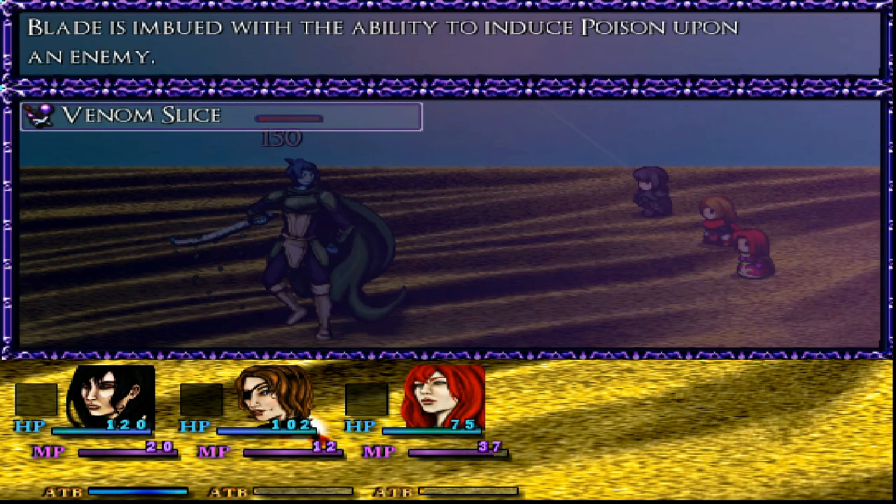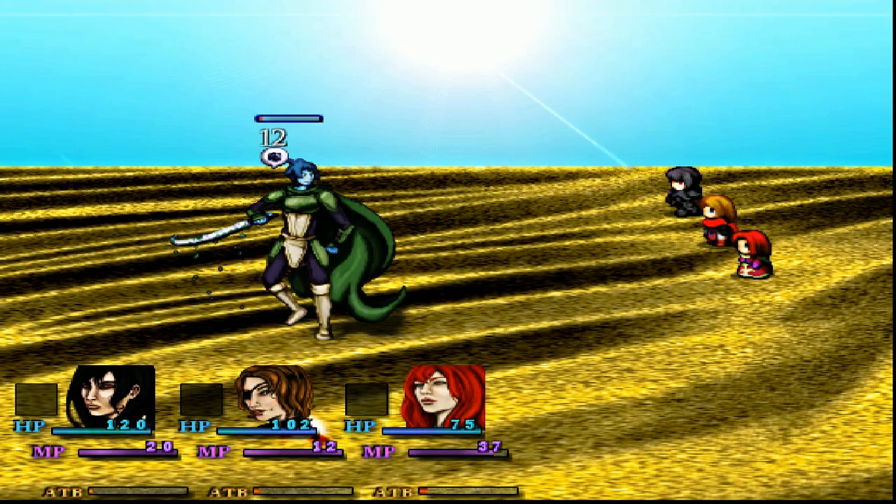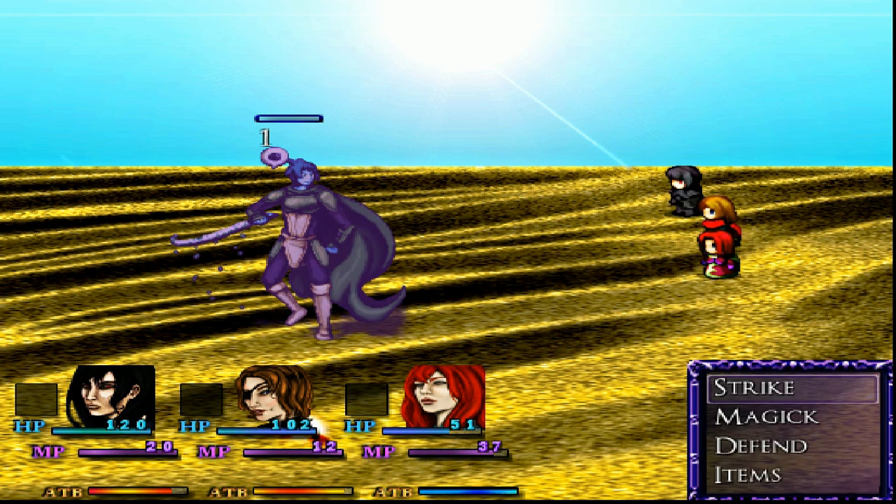We've got Dark Arts. Venom Slice you can use for free — it has the same damage as a regular attack but has a chance to induce poison. We got poison on him, nice! He only took 11 damage though, and he attacked D-Sun, which is not good because she's a spellcaster. Poison does damage based on your max HP, so if your max HP is really high, you're taking a lot of poison damage, and vice versa.